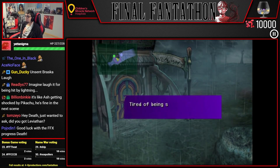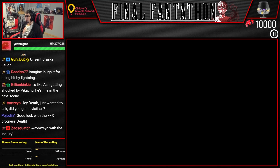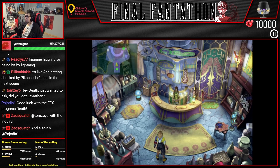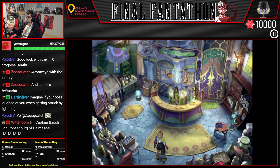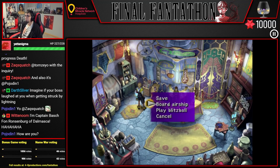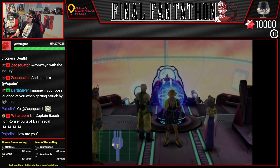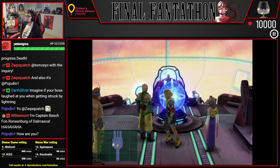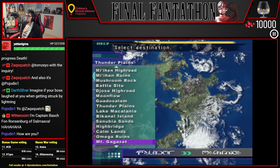The reason First Strike is so great in this game is that it doesn't just give you your attack quicker — it gives you an additional attack. So when the fight starts, you get an attack, and then everything plays out like normal. If you notice, Titus got two turns at the start of every fight, because he already goes first, but then he also gets an additional attack for First Strike. And if you have all three of your characters with First Strike weapons, you get three turns before the fight starts, so you can get set up with haste and everything before it begins.